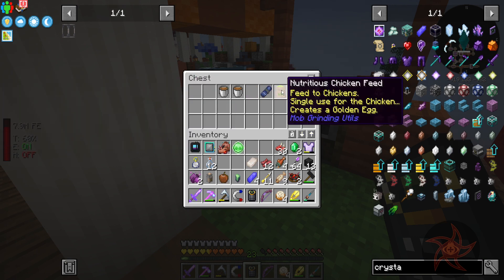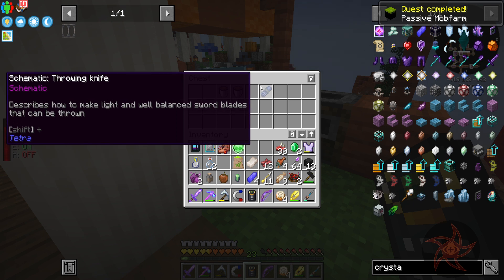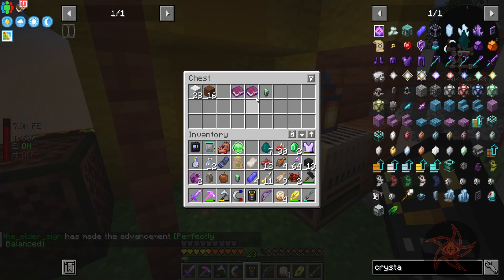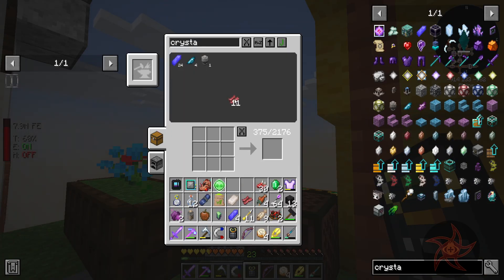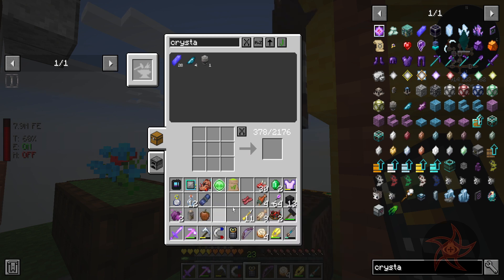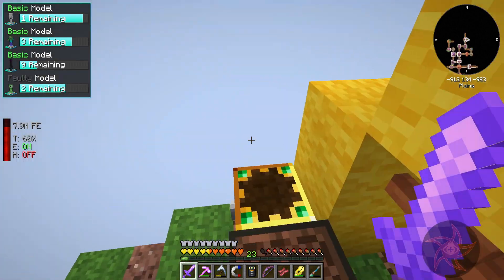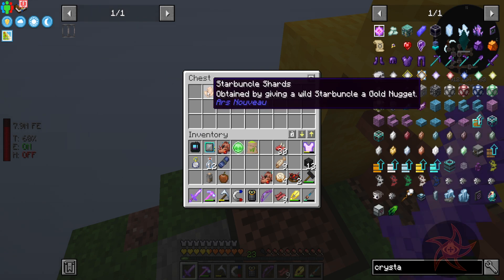Tallow — I'll take that. Nutritious chicken feed. A throwing knife. More energetic sheep, another slipstream. Cooked bacon, yummy. It creates a golden egg for delightful dirt which is perfect for passive mob farms. There's actually a box back here too — more bacon, another hoglin, starved uncle shark.